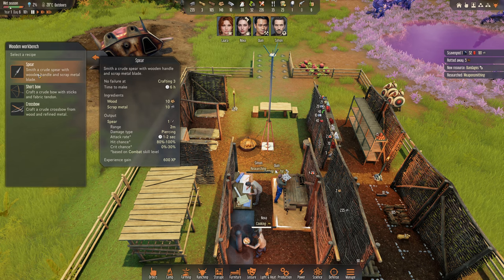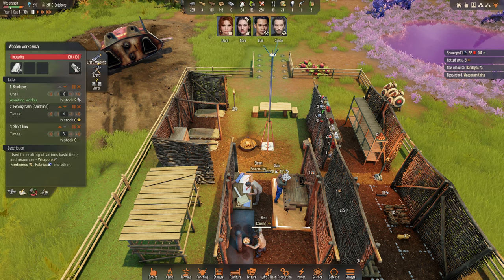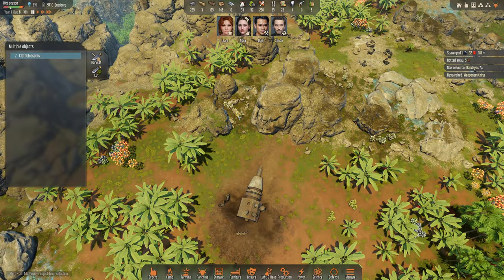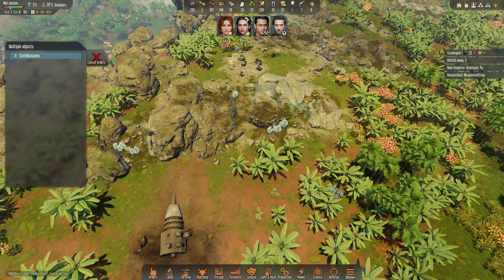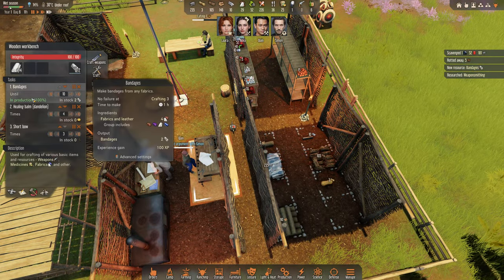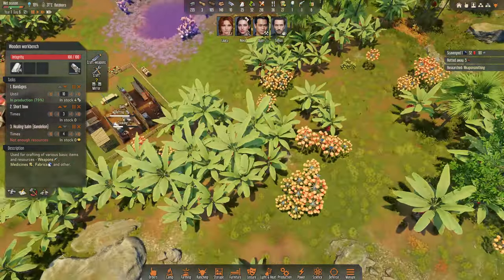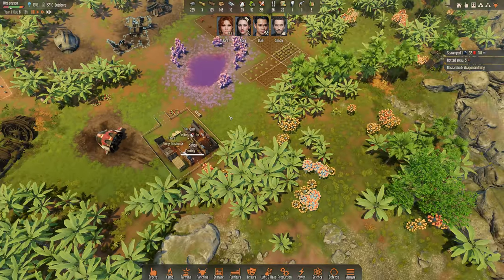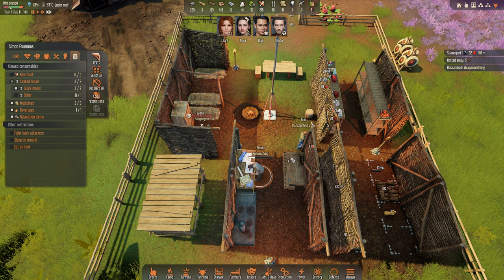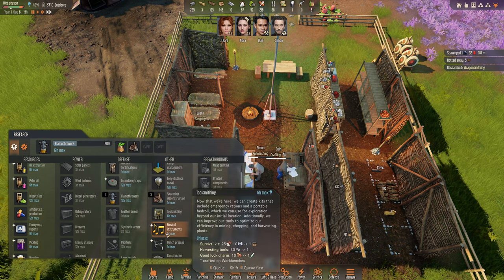For weapon smithing we need to craft three bows — one, two, three. You can see how important cloth is — we only have 29, but we can harvest some. There is some here and some here. Lara will go and harvest it. We need to make the bow first, then we'll make some healing bombs. We only have five, so we'll ask to harvest some dandelion spores as well.